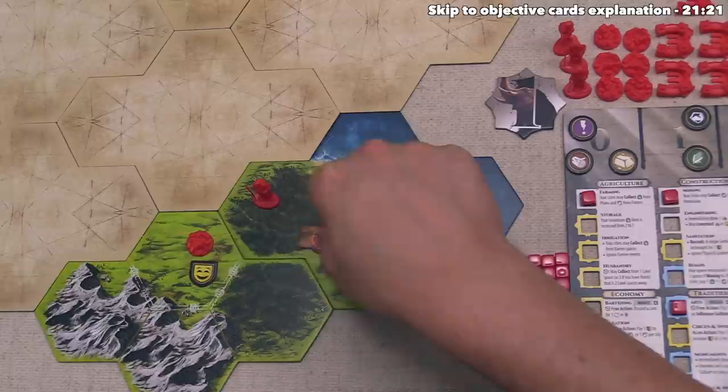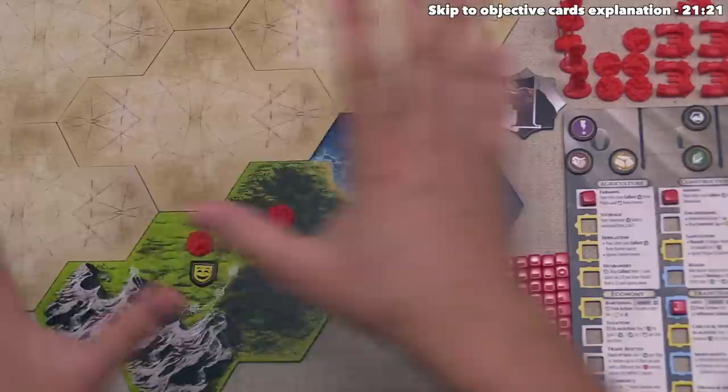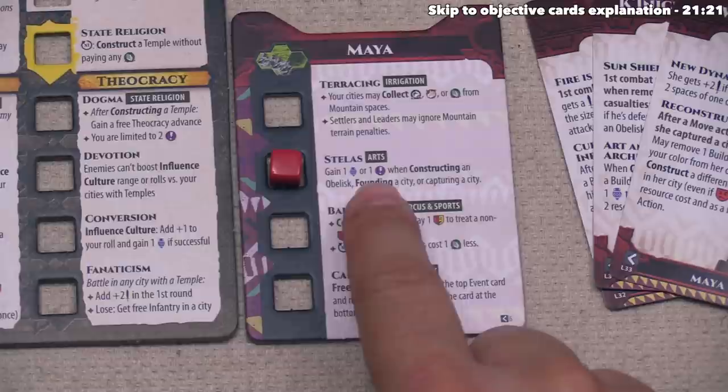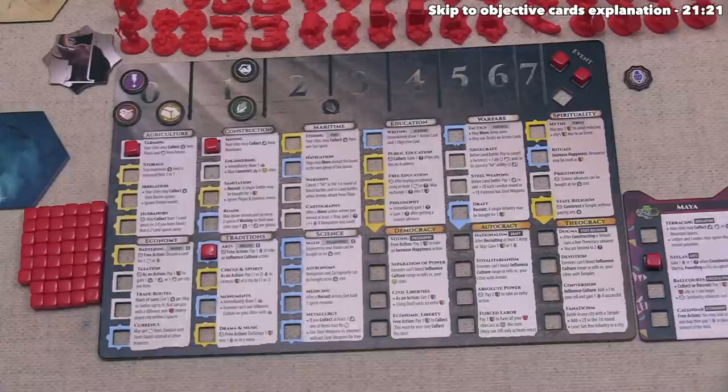Fortunately for us this location meets all of those criteria, so we can remove this settler and then place a new settlement onto the board. Players have a maximum of seven settlement tokens, so if all of those are out you cannot found another city. We now have two cities on the map, and when you found a new city it starts at the neutral mood. Normally that would finish the founding action, but remember as the Maya we have advanced into Stellas, which says we gain one culture or one idea every time we construct an obelisk, found a city, or capture a city.